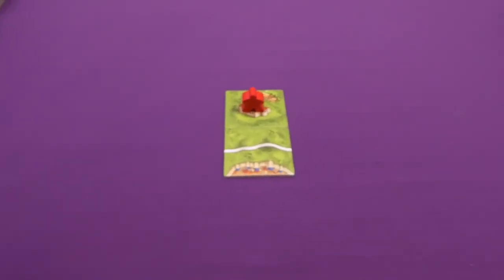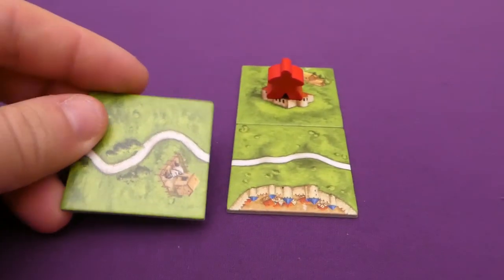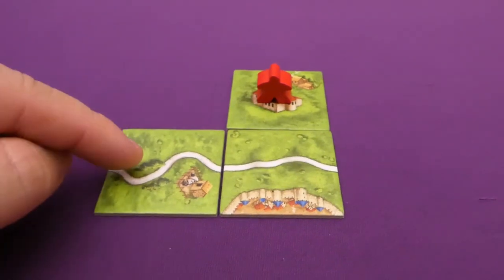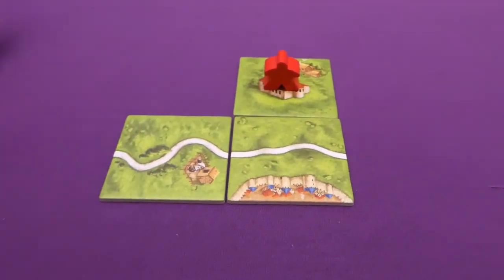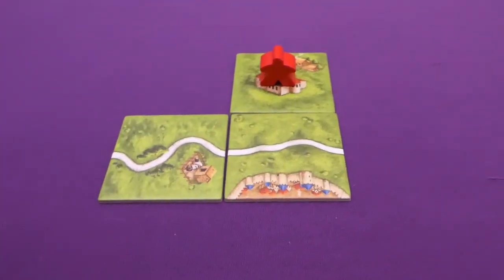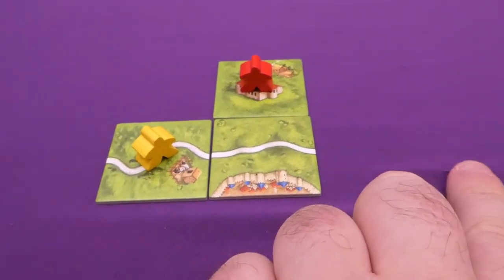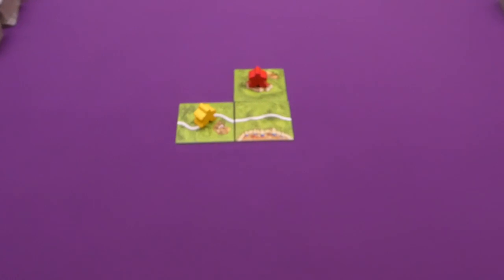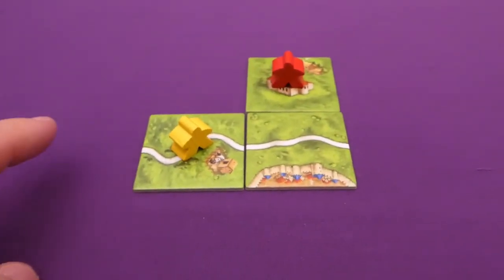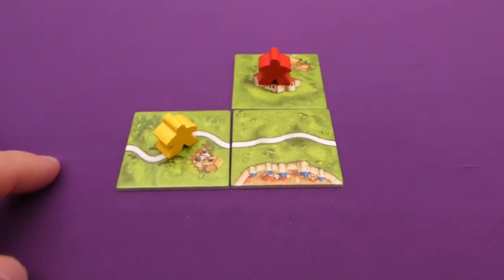This early in the game I think you'll get that monastery surrounded. Now it's my go — I've drawn a simple road tile. I place it and then choose to place a meeple standing up on the road specifically. Once a road is completed at both ends — and it can end up being a really long road — you get one point for every tile with a road on it in your control. You'll see how that works once I complete this road.